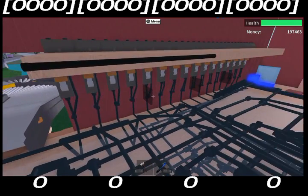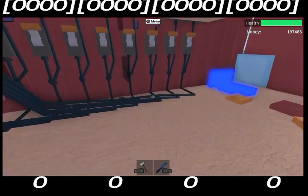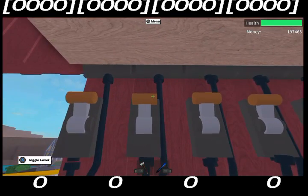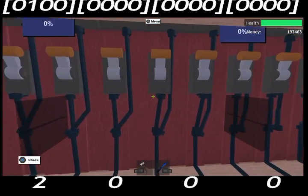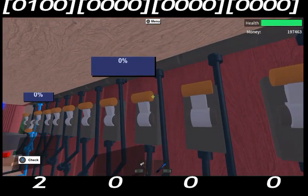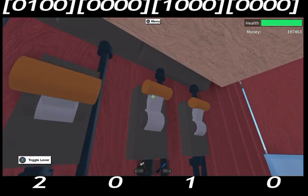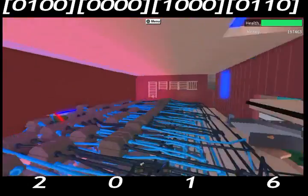We have 16 switches. The first four control the first leftmost digit, second four the second digit, third for third, fourth for fourth. It works in binary. We're gonna flip switch number two, then make 2016 — leave the second bank at zero, flip switch one on the third bank, go to four, then switch numbers two and four, adding two and four together to make six. So we have 2016.